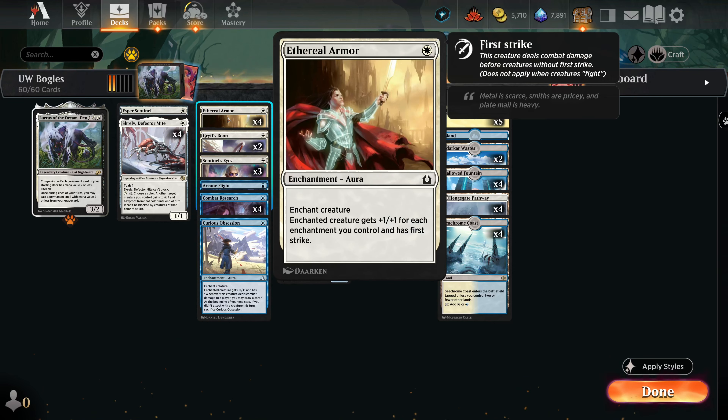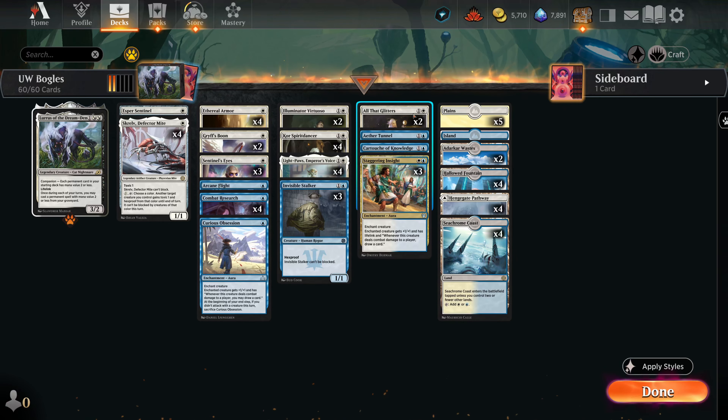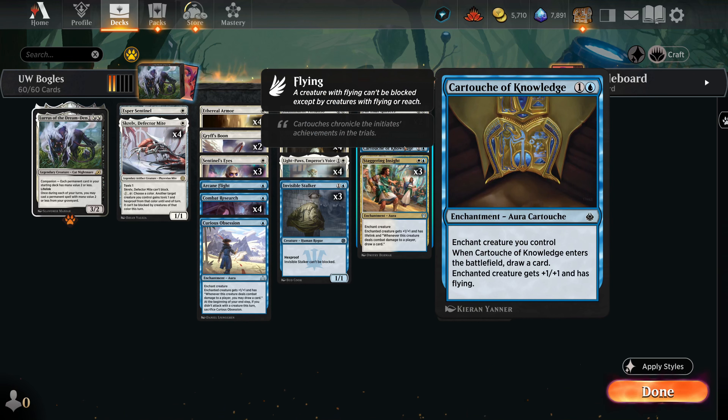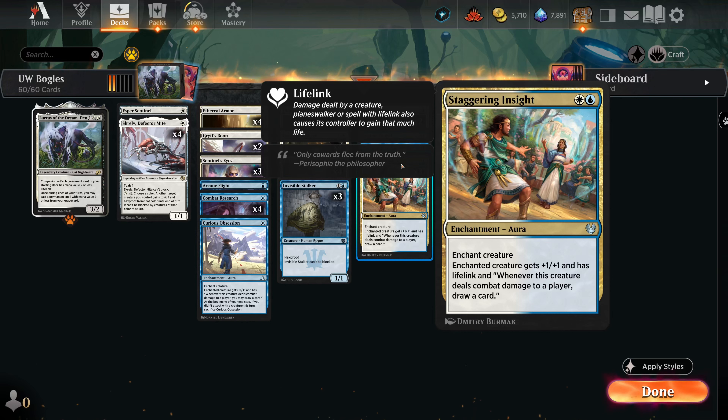This wouldn't be a Bogles deck without Ethereal Armor and All That Glitters. In this deck we're running only two All That Glitters since our curve is actually a lot lower. Continuing in that two-drop slot, we have Aether Tunnel, which gives the can't-be-blocked trigger to Light-Paws if we want it. And there's a one-of Cartouche of Knowledge, another card that gives flying.